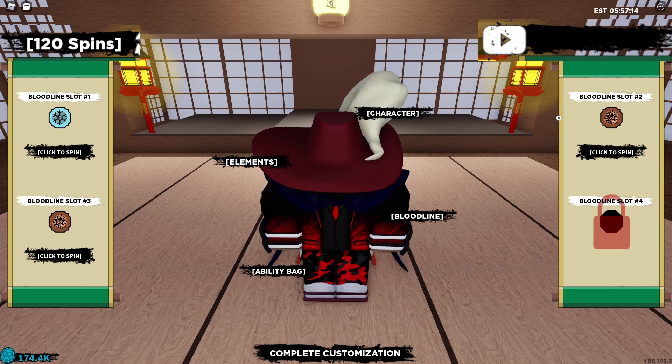The next code is called 'rel nice code' — this is a pretty good one. It's going to give you 7,000 rel coins and also 70 spins. Let's use it. Look at my rel coins going up like crazy, and look at my spins!